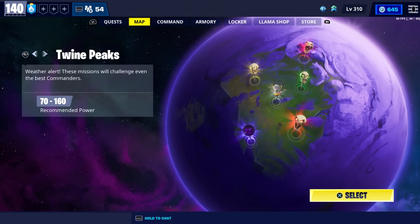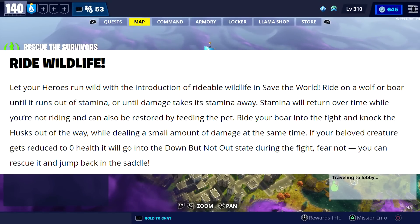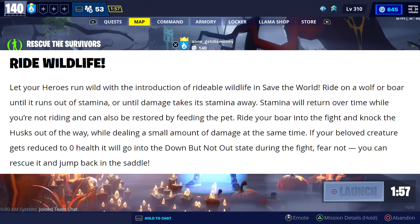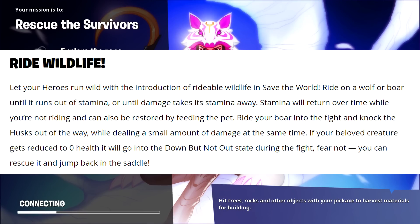The last thing they went over was wildlife. In the home base status report, it said: let your heroes run wild with the introduction of rideable wildlife in Save the World. Ride on a wolf or boar until it runs out of stamina or until damage takes its stamina away. Stamina will return over time while you're not riding and can also be restored by feeding the pet. Ride your boar into the fight and knock the husk out of the way. If your beloved creature gets reduced to zero health, it will go into the down-but-not-out state — fear not, you can rescue it and jump back into the saddle.